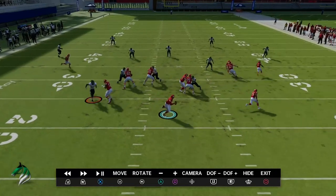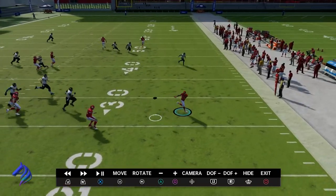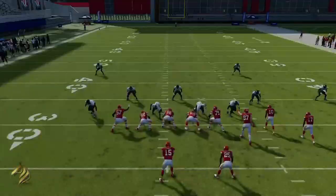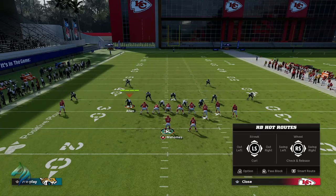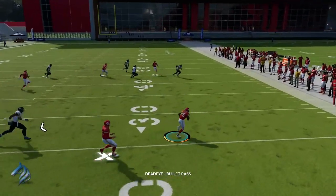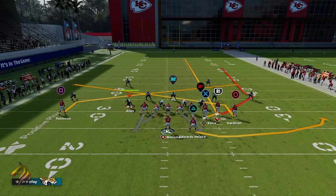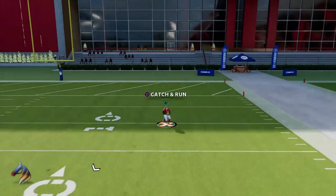The reason we can't throw to the other players is because they engage with a defender after we cross over — EA doesn't register them as receivers. The beauty of this is you can always throw the ball away if nobody's open. It's a cheesy thing to do, but we're all about cheesing as much as possible. This is going to work roughly one out of every four times, so keep running it until it connects for a wide open touchdown.